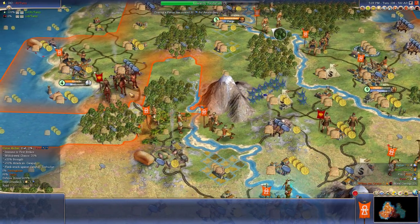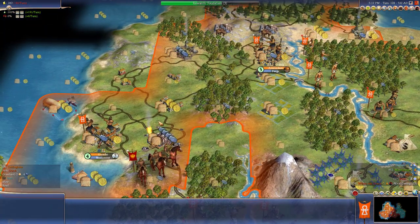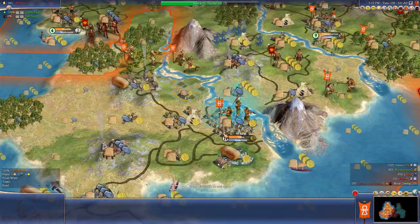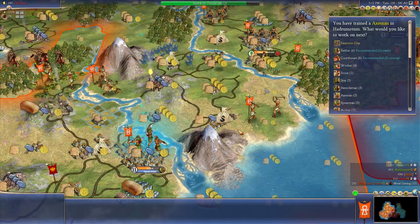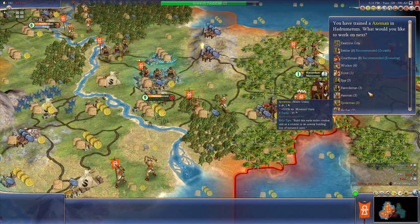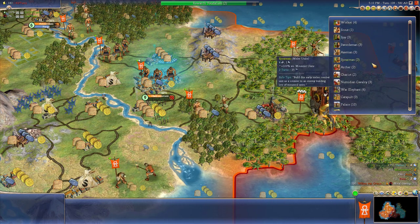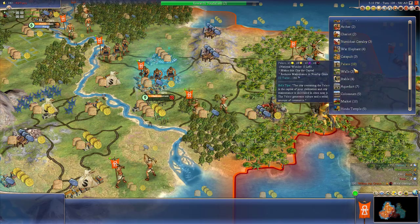Where's that horseman? There's the horseman just chilling in my territory. It's going to be a while before my borders expand. He's just chilling in my territory. I'm going to have a spearman just follow him around wherever he goes. We've got an axeman. Let's get another archer.